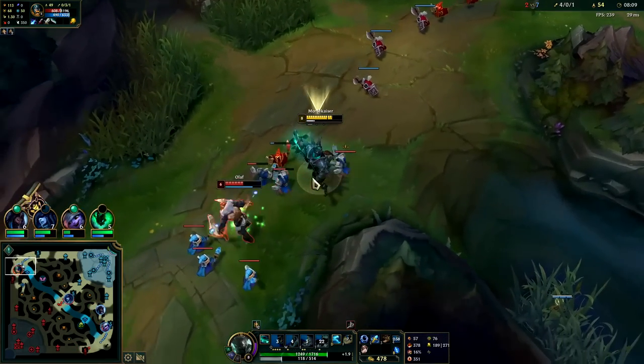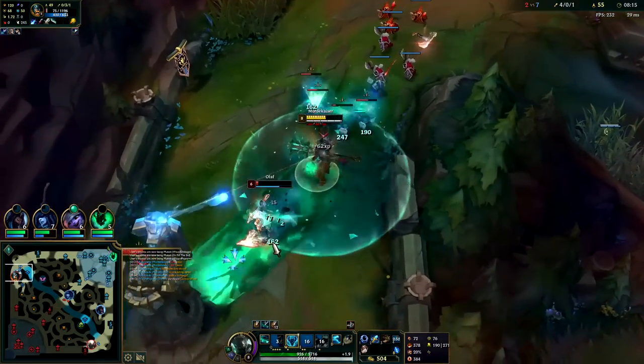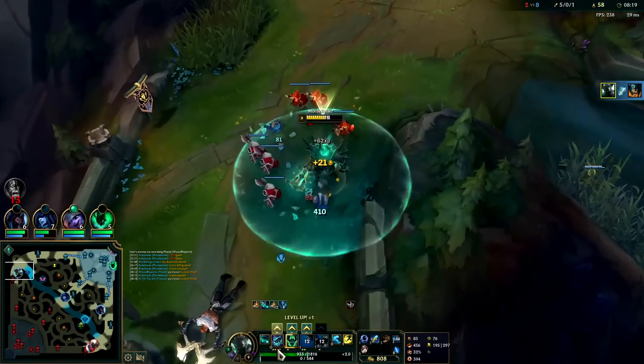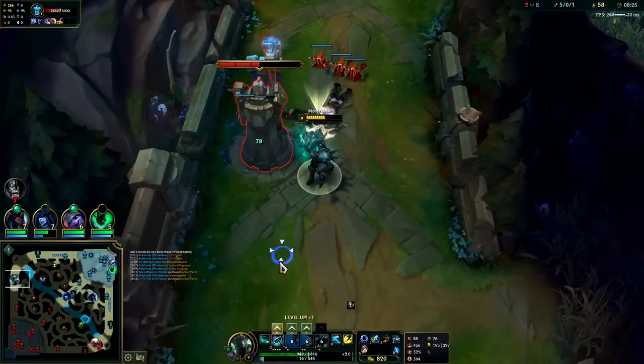My abilities are on cooldown, but we can still fight this — and he loses this hard. Walk him down with autos. Auto attack E. The nice thing about Rylai's is the slow lets you easily land your Q skillshot or your E skillshot.